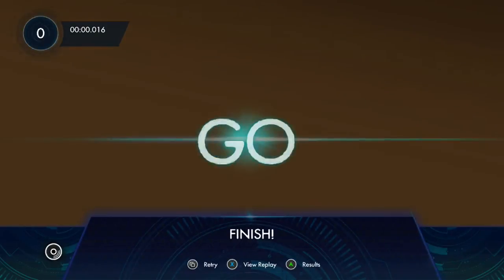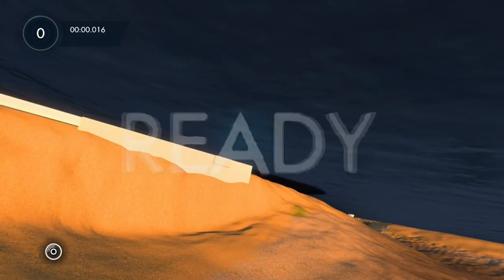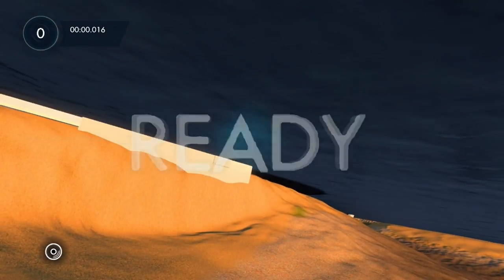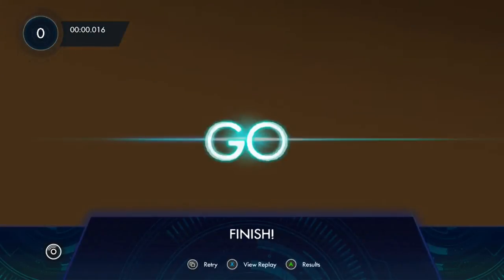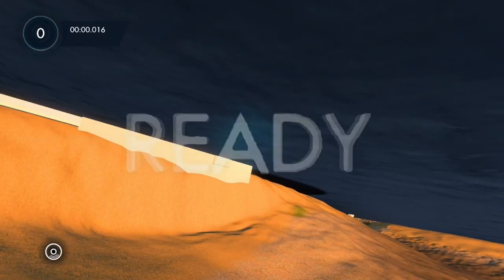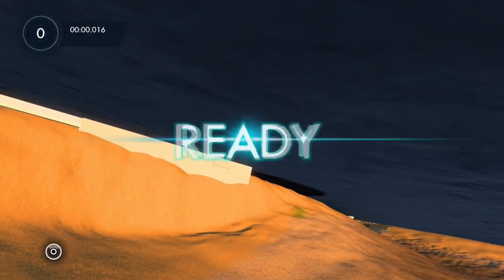This is the fastest way by far to get XP, and all you need to do is hold one button once you're in the track. Sometimes it's going to glitch out or not register that you're pressing the back button, so you'll have to press it again. Just hold it down as much as possible.